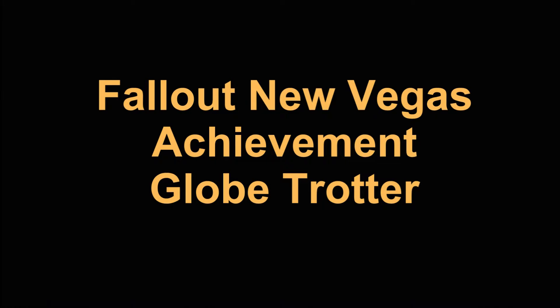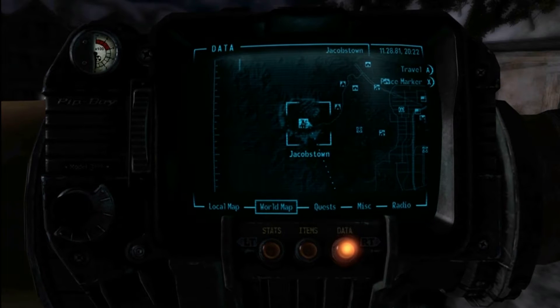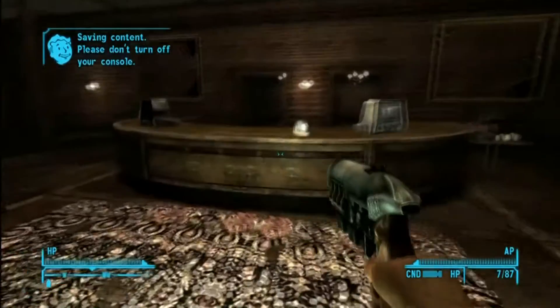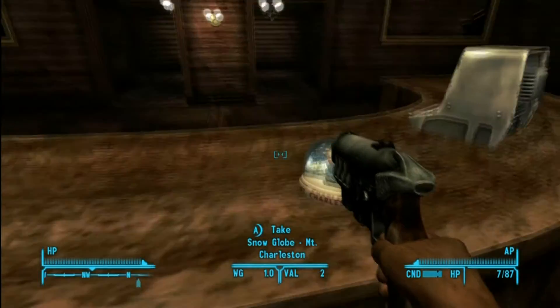Fallout New Vegas — we're doing the achievement the Globetrotter. This is going to take you all over the map. Even though the add-ons do have snow globes, only the ones in the main part of the map count for this achievement. I did this before the add-ons came in.